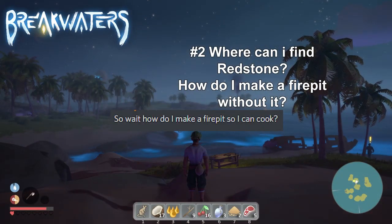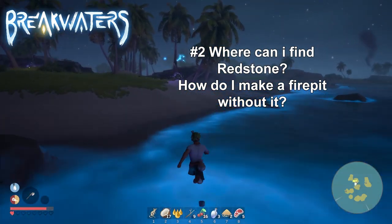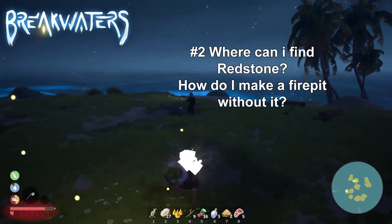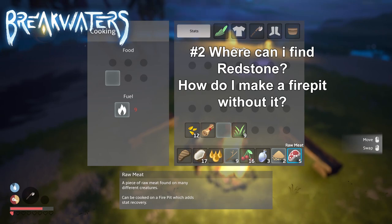How do we make a fire pit then? Simply put, you cannot make a fire pit by the normal means of obtaining the resources. There are enemy pirates on the tropical islands which will have a fire pit ready for you to use, if you can beat them of course. You can dismantle the fire pit as well using a demolish hammer and bring the redstone with you that way.